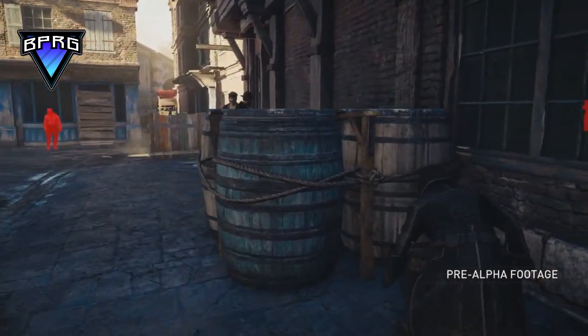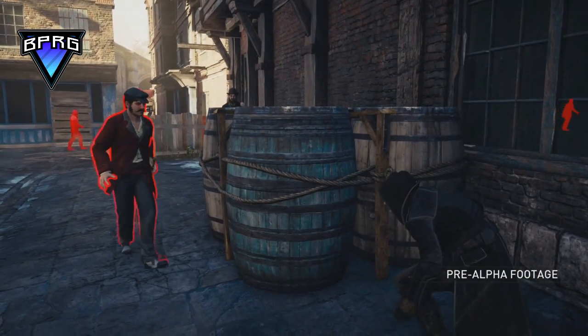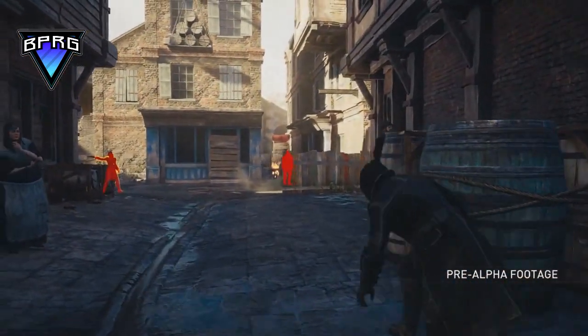The Thames River will be a crucial part of the game. You'll be able to cross the river by skipping through moving platforms such as boats, and there will also be side quests involving robbing cargo from the river.